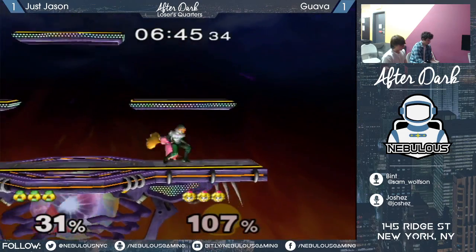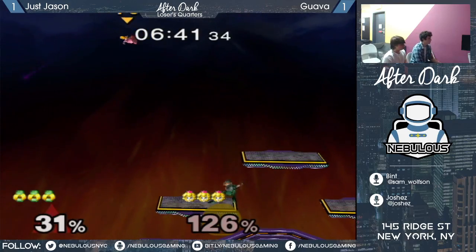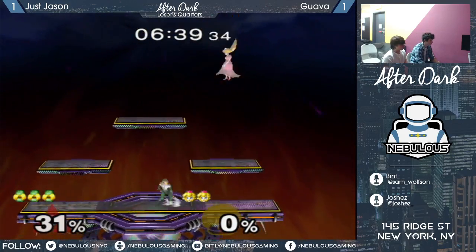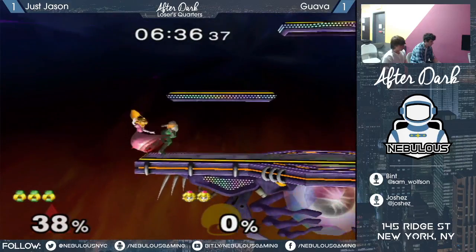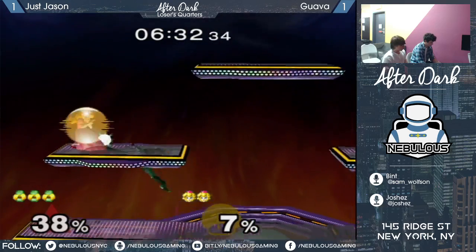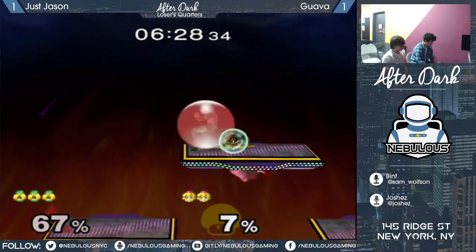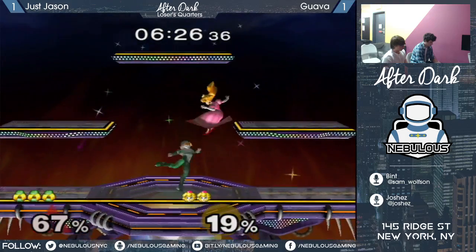Not sure if that was Guava reacting to Jason's movement, or Guava just deciding to wait and see what Jason would do. Good shield grab. Jason throwing out some aerials here, and Guava not falling for it.